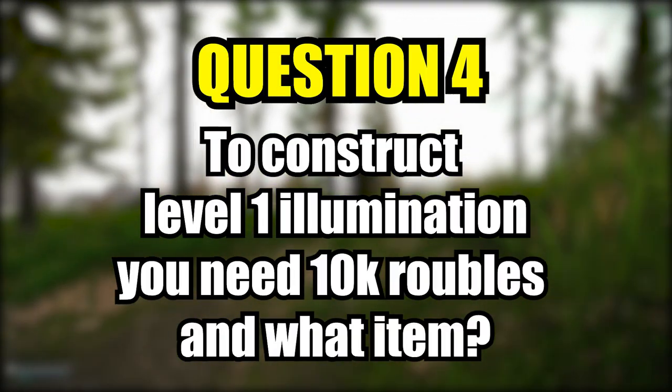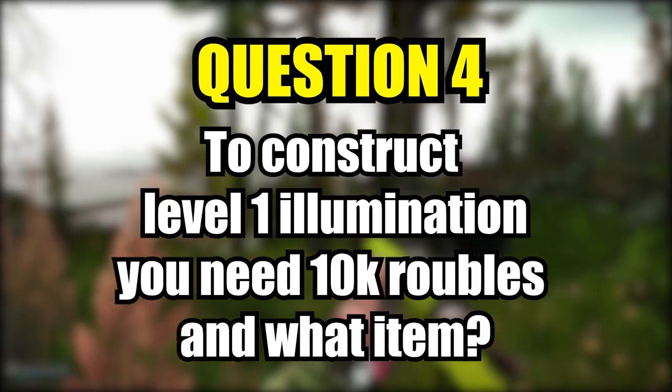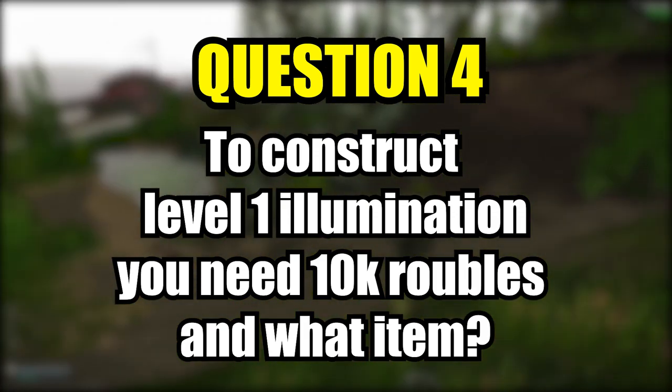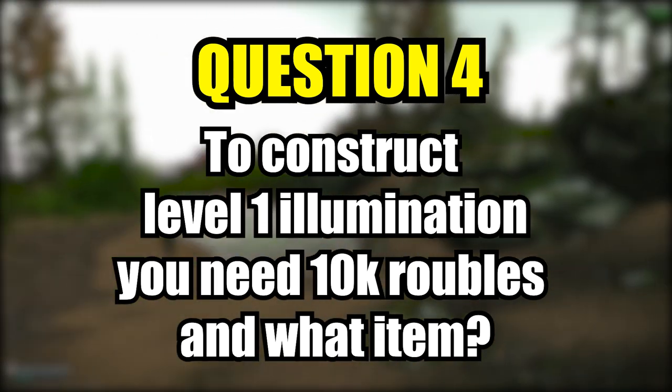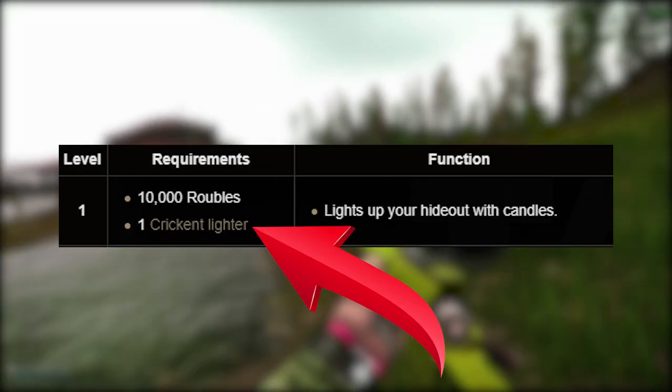Question four. Let's take the difficulty up a notch. Can you tell me when you construct the level one illumination upgrade in your hideout, you have to hand over 10,000 rubles and one item — what is that item? That item is a Krikent lighter.